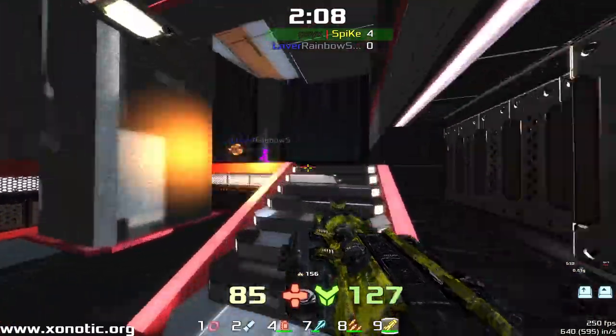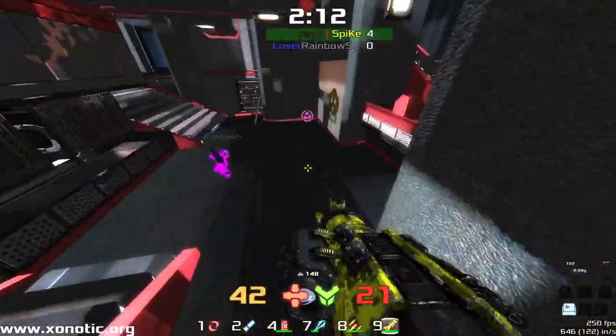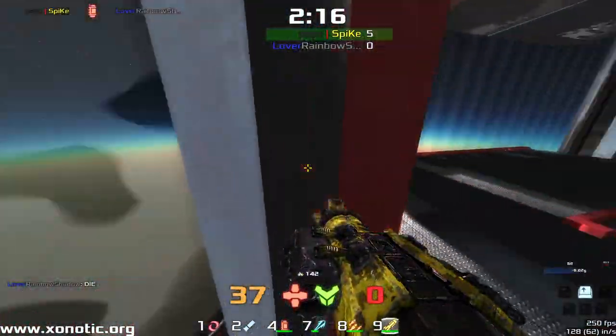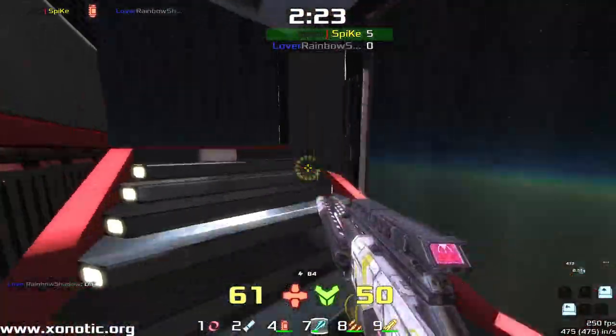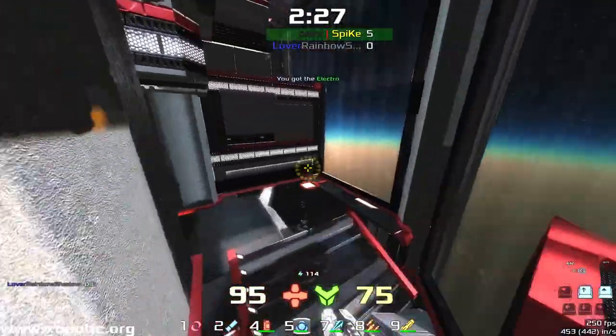Rainbow pulling out at the wrong time there, but he's going to get the mega for it — losing the mega armour to take the mega health. Goes down. Spike is on very low health. Usually when you see the die screen, you see it after you kill your opponent and you're on really, really low health. Spike was on 12 health there.